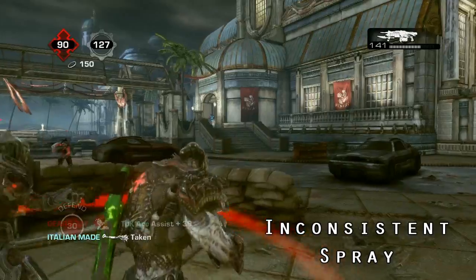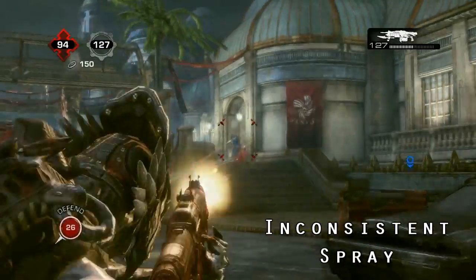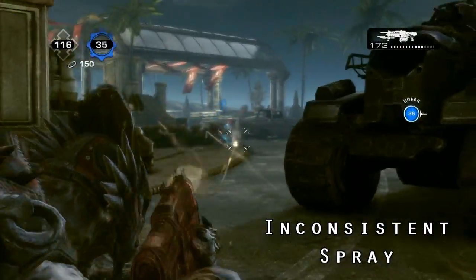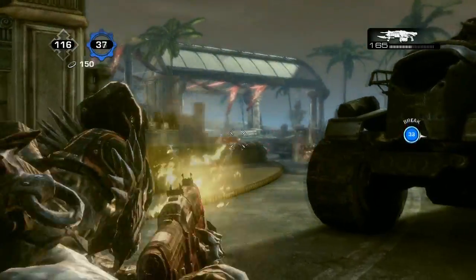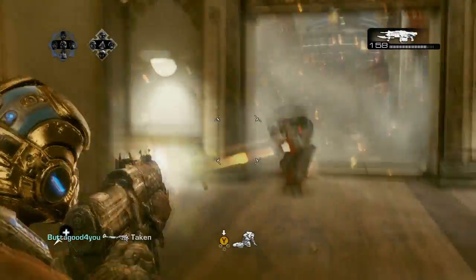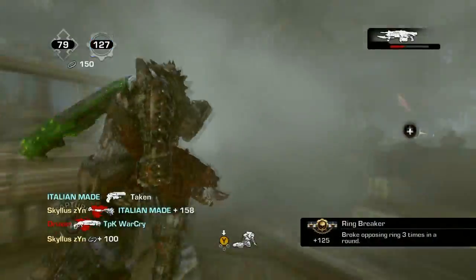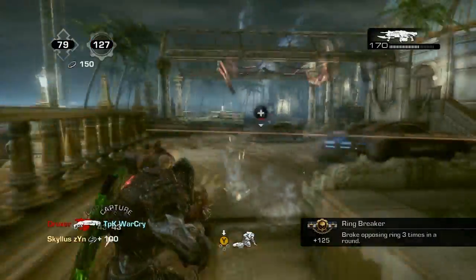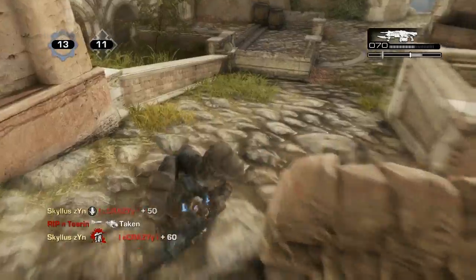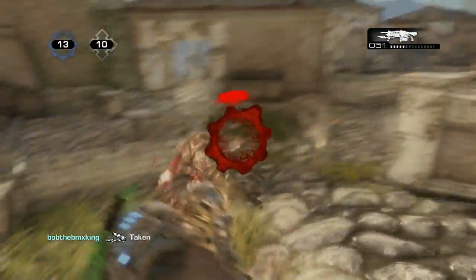You can't keep strafing backwards and hipfiring because you'll eventually die to shotguns, and you can't play aggressively with it either because every corner could be someone with a shotgun. I'm not even sure what the correct distance for the Retro is. It's good coming behind people, but almost every gun is good coming behind people. And no matter how good your feathering is, once that bloom starts going up, the second and third shot is completely random inside the circle — no consistency, just spray.